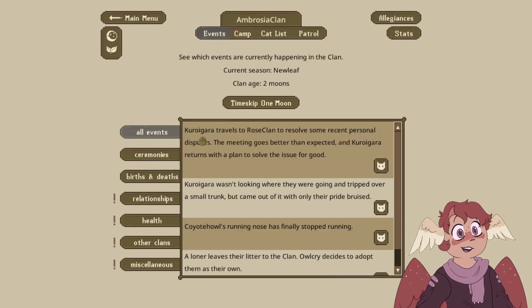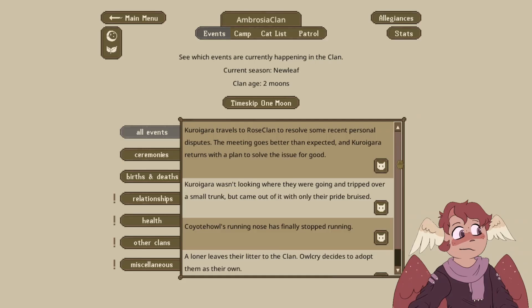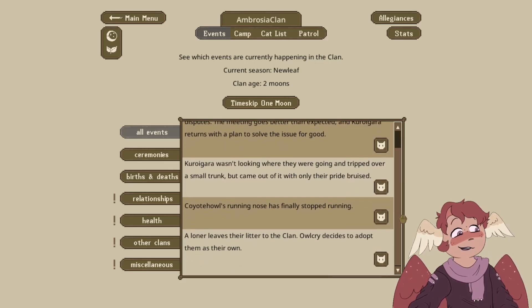Kuragara travels to Roe's clan to resolve some personal issues. The meeting goes better than expected and Kuragara returns to the clan to solve issues for good. Kuragara wasn't looking where they were going and tripped over a small trunk, but came out of it with only their pride bruised. Coyote Howl's running nose finally stops running — that's awesome.